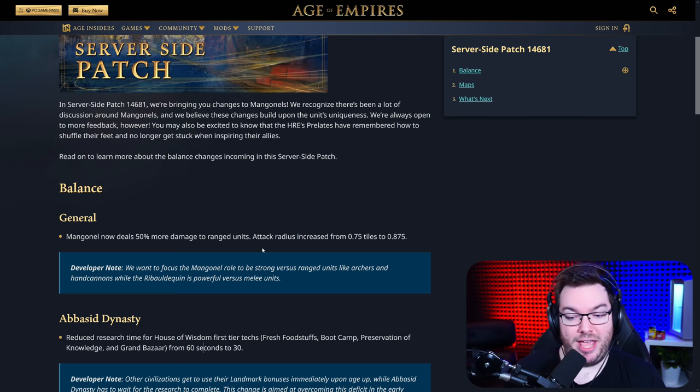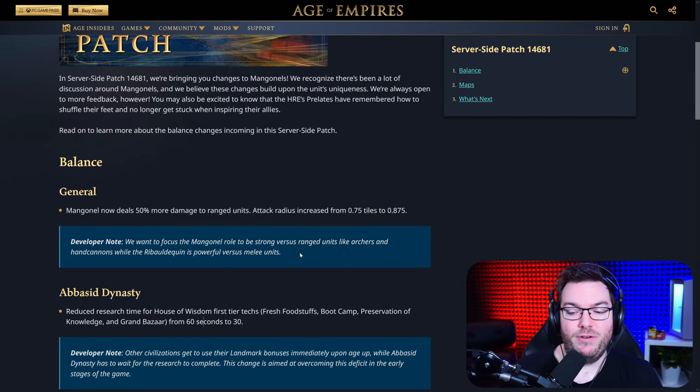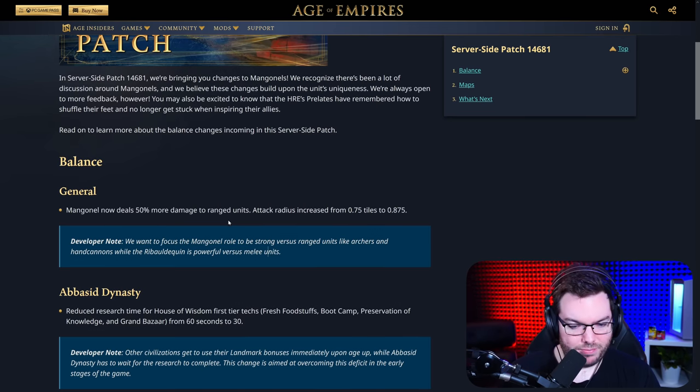But the big thing is the extra damage to ranged units. I'm sure you guys remember those games on Mongolian Heights in the Golden League where a certain player had 15 Manganels just killing everything. Look, those days are behind us — the Manganel became a bit of a meme-ganel. But this change guarantees that in the late game you're going to have a counter unit to those Grenadiers, those Streltsy, those Longbowmen — all of those long-range units. The developers note they want to focus the Manganel's role to be strong versus ranged units like Archers and Hand Cannons, while the Reboldaquin is powerful versus melee units. Men-at-Arms, Knights — they're going to be taken down quickly by the Reboldaquin, but not the Manganel.